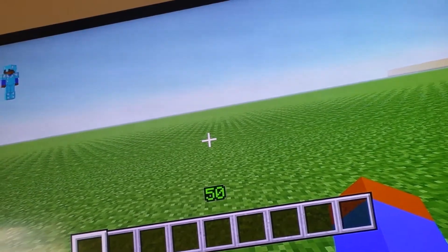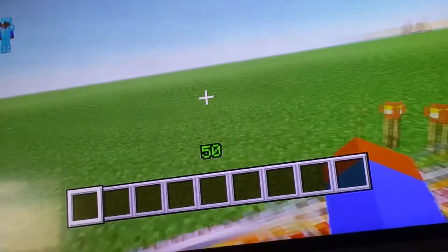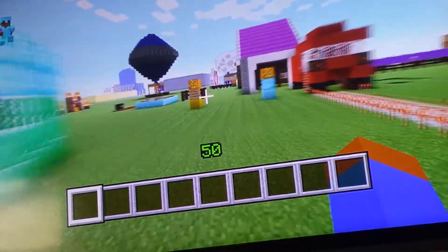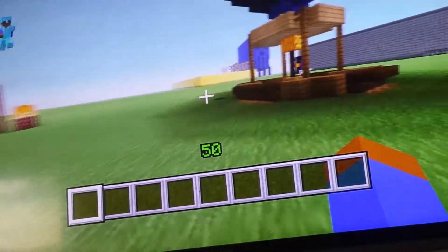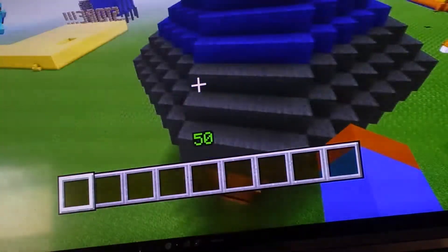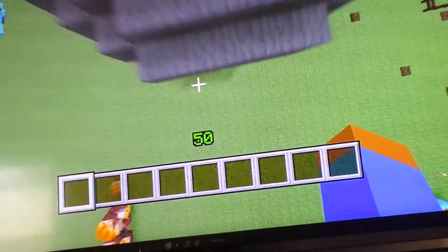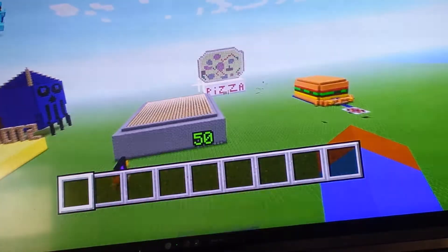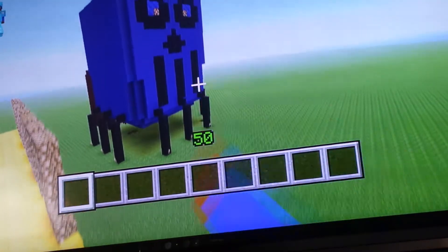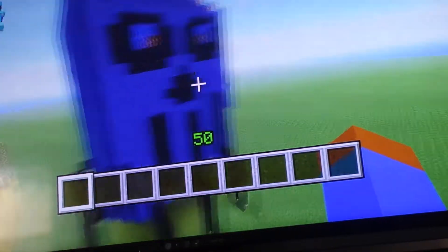Hey everybody, Zap Infinity here, and today in this video I am in Flatland. I just created a hot air balloon — I could make it look more round — and I've also created this cool rocket ship which has blinking eyes.